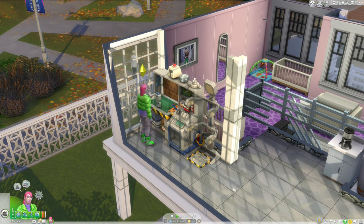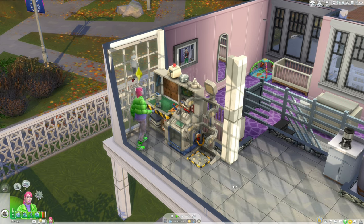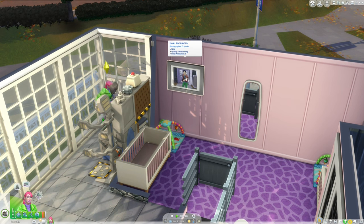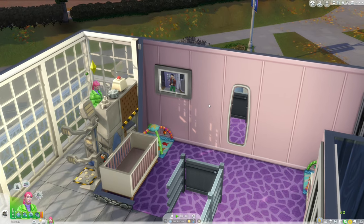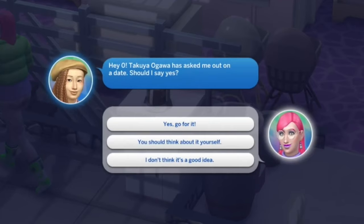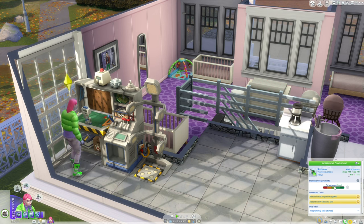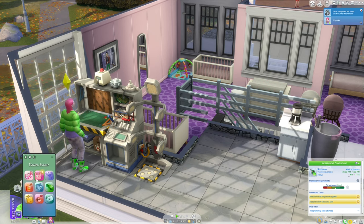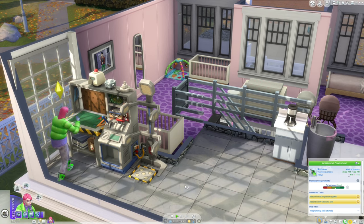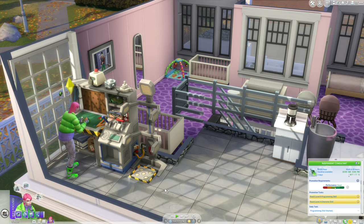Unfortunately we can't watch a movie with the family because we don't have the kids yet. Maybe we should invite over the dad — it's just to watch popcorn, and I do need to take another picture of him. I think I'm going to need small photos because there's going to be a lot of photos. We still need eight more mechanisms. Takuya Ogawa has asked me out on a date — should I say yes? Yes, we will be saying yes to all of the neighborhood stories questions. We want people to have families and we will not be breaking up any families to do our 100 baby challenge.